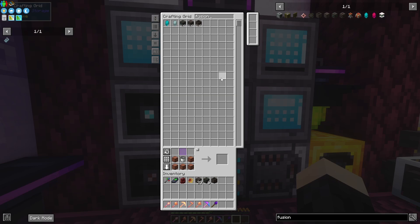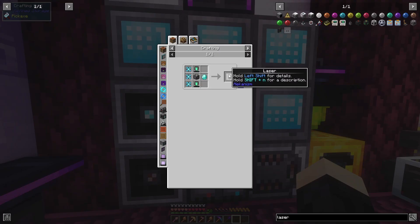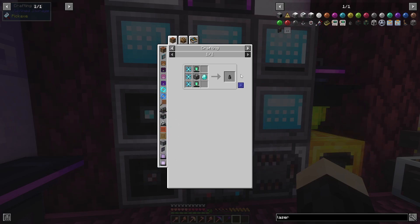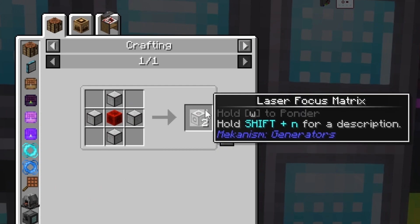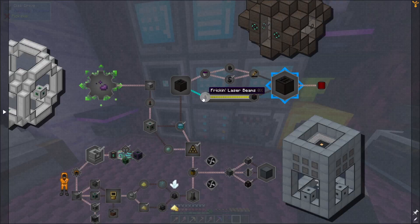Another thing we're going to need for this are lasers — the laser for Mekanism. I'm going to make a solid five of these. You can make one, two, three, or four; it doesn't really matter. The more you have, the faster it'll be, so if you want it quicker make more, otherwise just make one. We're also going to need a laser amplifier — you just need some steel ingots with a basic energy cube and a diamond. Then you're also going to need the laser focus matrix; you only need one. It makes two for some reason, but you only need one. You just use the reactor glass with a block of redstone — pretty simple.